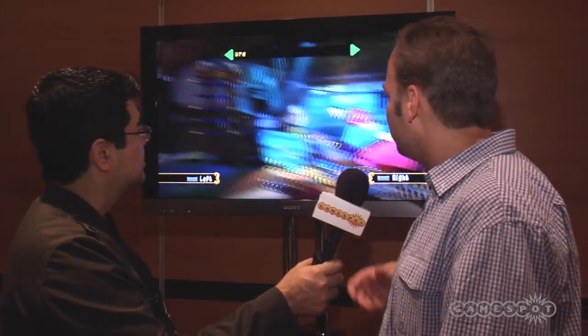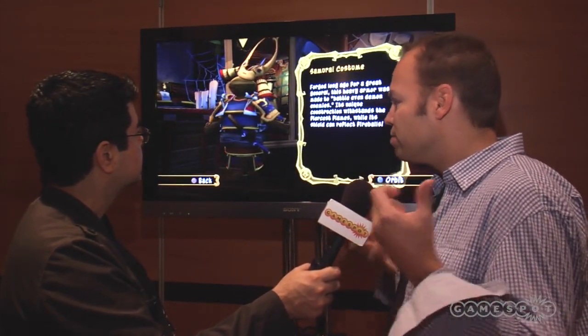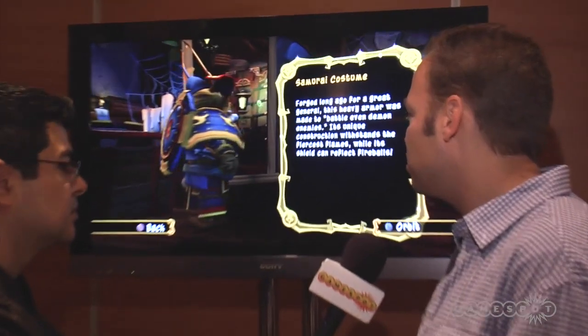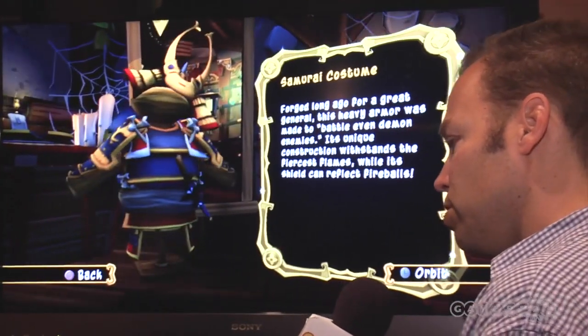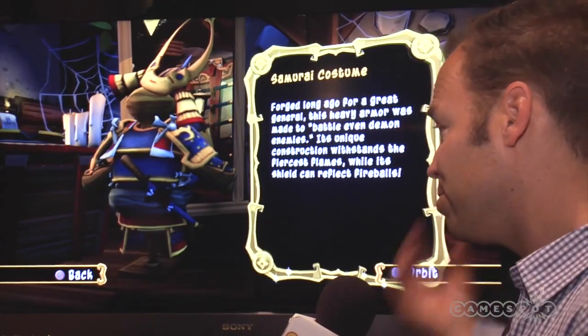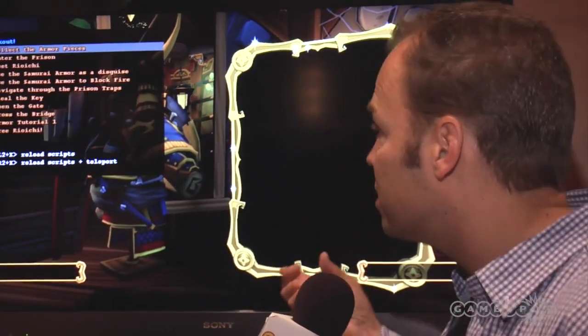We're also going to take a look at the costume gallery. We've shown off costumes at E3, and these are pivotal to Sly Cooper Thieves in Time. Here you'll be able to see the costumes you've gathered as you've been playing — it gives you a sense of your progression through the game — and find out their special abilities and a little history on them. Now we can take a look at a mission where we're actually going to collect pieces of that armor.